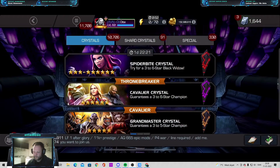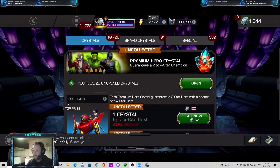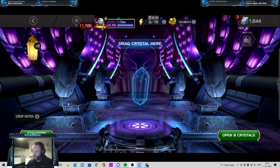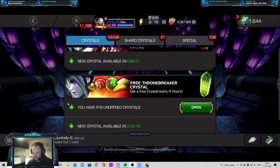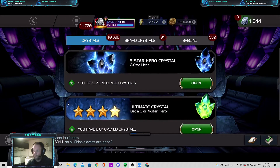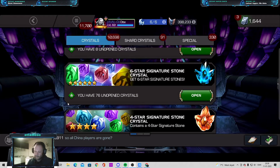If you go to the crystals tab, as you can see at the top, I have about 11,000 crystals not opened yet. It's not because I don't open crystals — it's just because these crystals don't help me much. For instance, I have 28 premium hero crystals. The gold ones I actually do open now after the gold update. I have almost 100 unopened 6-star signature stones as well.